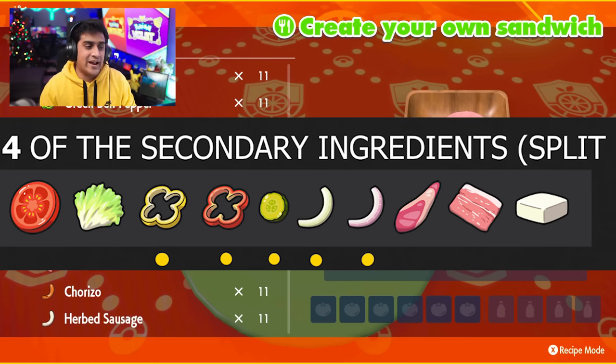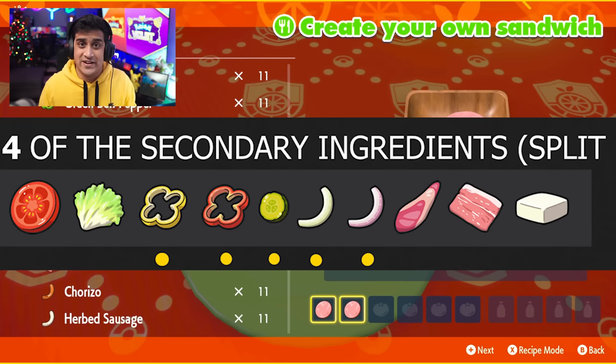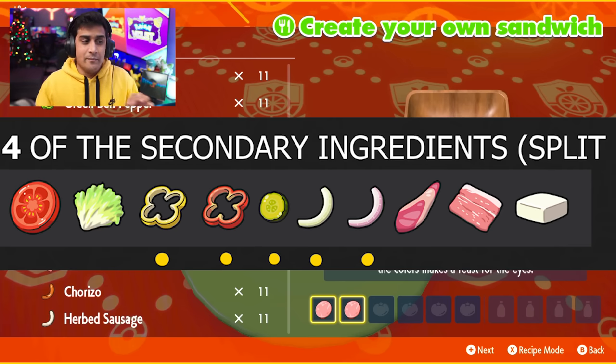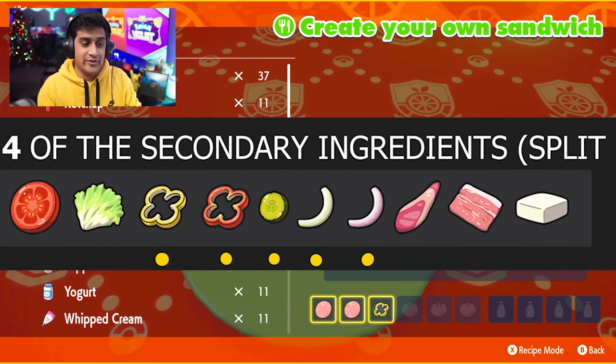Here is a list of all of the secondary ingredients, but I really suggest that you use yellow peppers, red peppers, pickles, onions, or red onions. Those are the easiest to place on a sandwich because they are not going to fall off like the other ingredients. All of these are options, but please use the easiest ones — it'll make everyone's life easier. Also make sure that you are properly communicating so no one doubles up on any of these secondary ingredients.